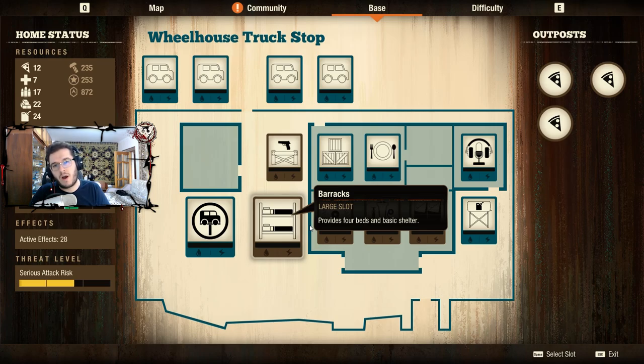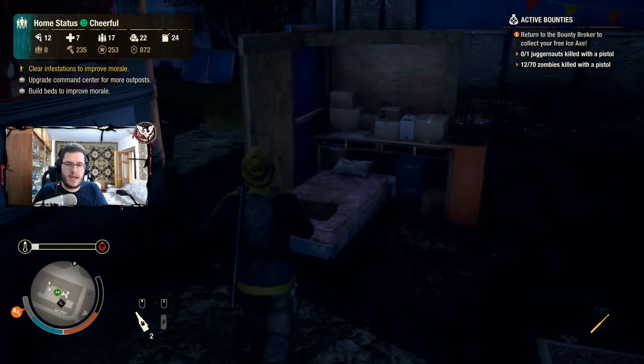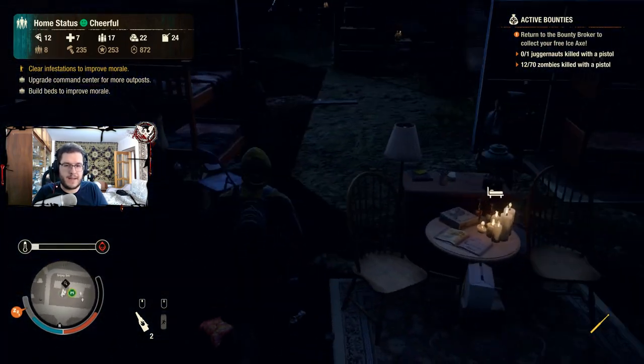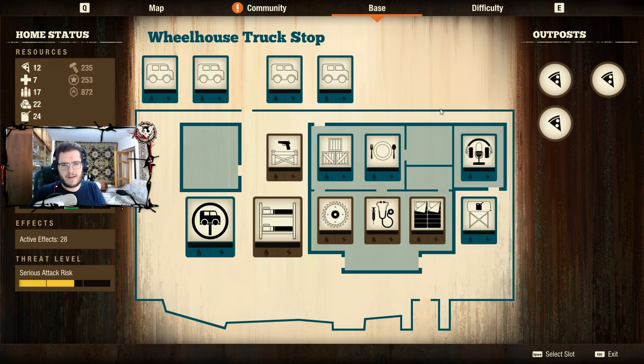The second question is: what do you want to accomplish? In other words, what type of strategy would you like to pursue? What are your priorities for your base build — do you want to craft ammo, produce food, minimize food consumption? And the third question is: what resources do you need to accomplish this strategy? Let's take a look at my base briefly.